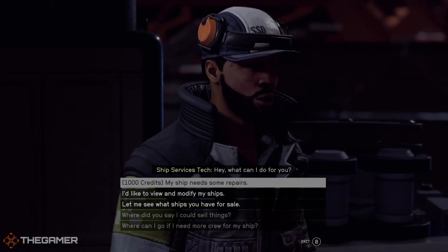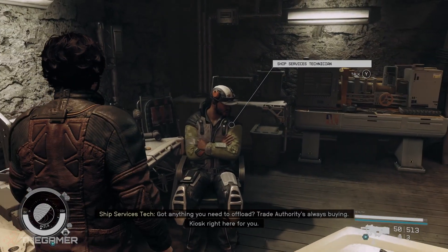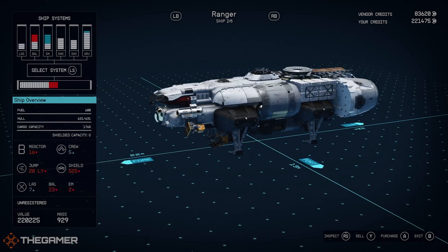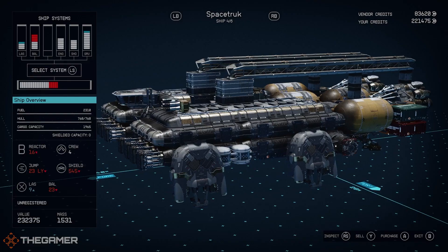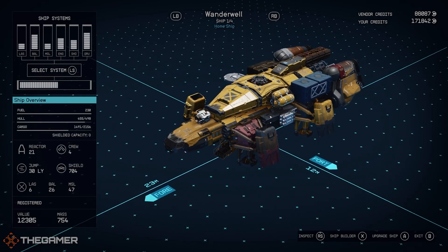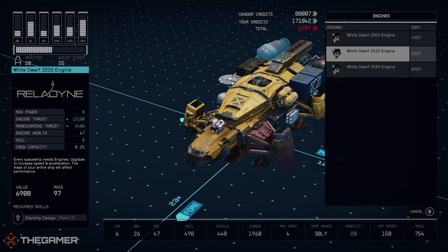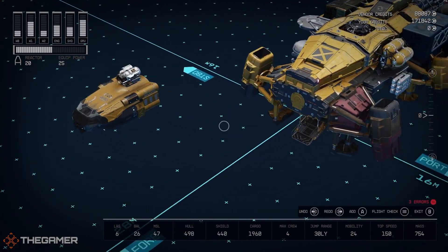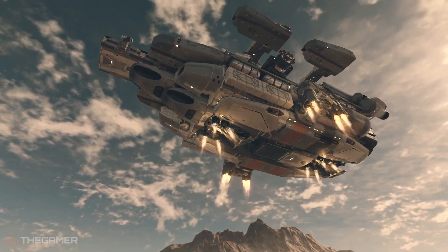The first step in your shipbuilding journey is to speak with a ship technician — any of those dotted around the spaceports will do, and you'll have a pretty similar experience whichever one you go to. You can ask him about seeing what ships he has for sale, and early on this will be a couple of different ships, but nothing too dramatic. Later on you may see some very big expensive blocks with engines attached, so don't worry about those just yet. You can also ask him to view and modify your own ships, which is where you'll want to go. From here you can upgrade them — automatically showing the parts you have and allowing you to select better replacements — or head into the shipbuilding menu to fully modify your ships by selecting parts, components, and attaching things until you have something that looks vaguely like it could get off the ground without too many collisions on its way up to orbit.